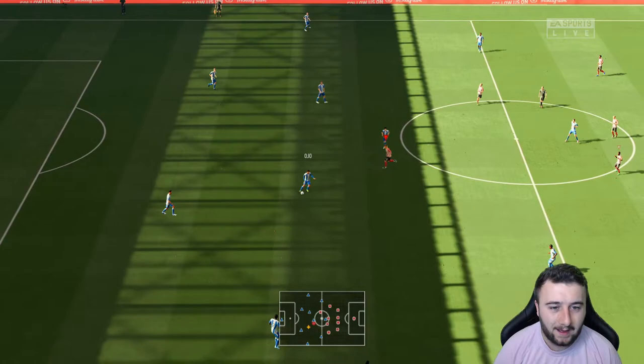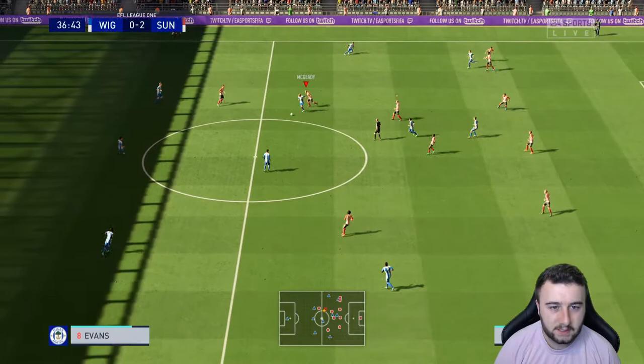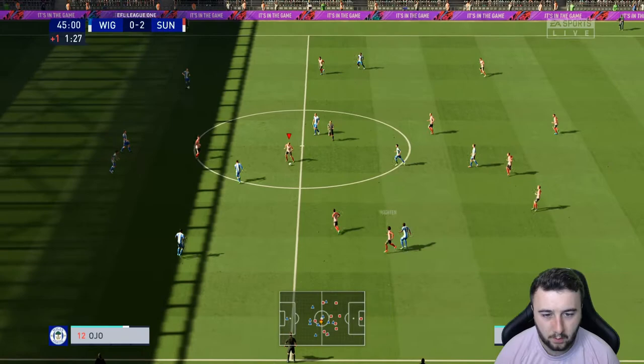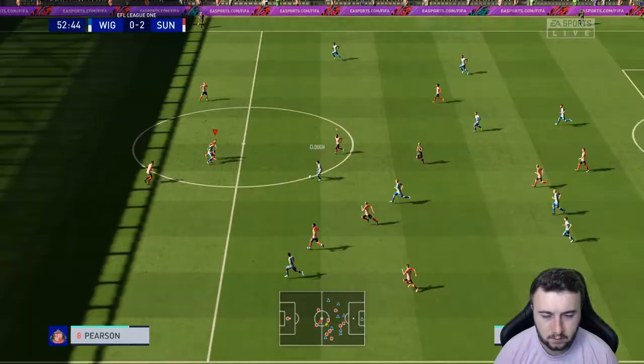I made the choice to bring in Rodgers because I like a faster striker. Charlie Wyke was okay at finishing but his pace was letting him down — we were putting through balls in and he was getting caught. Wigan have got an alright squad but they've given that ball away cheaply to Alex Mighton. Can McGeady carry this? And that is it — halftime, we are 2-0 up against Wigan.